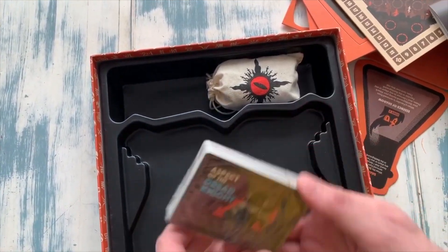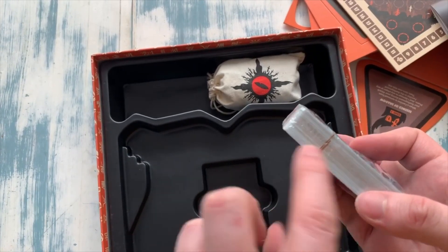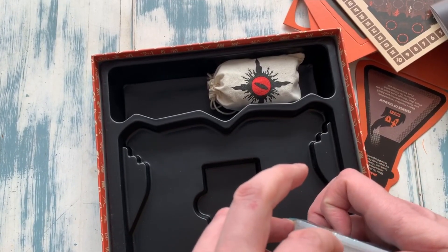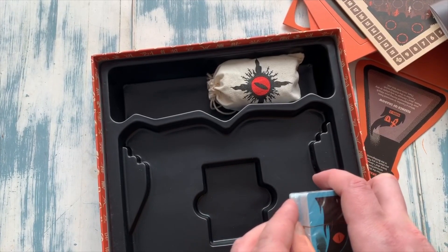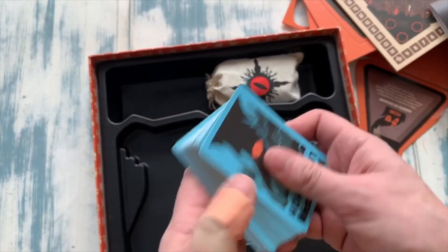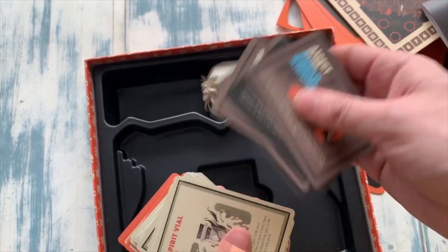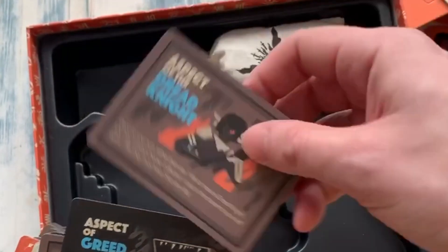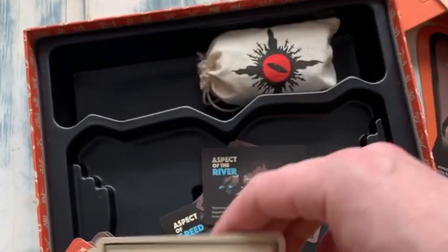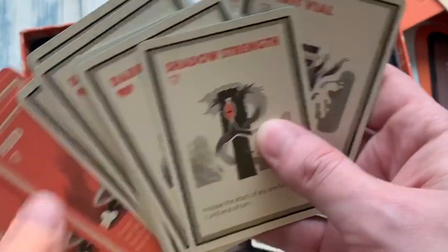We've got some cards here, and one of the nice things is they've put one of these easy-open pull-tabs on the card wrap, so it's very easy to open. A lot of the time you're using your teeth or other implements. Watching a grown man fail to open cards with an easy-open tab — just fine. Okay, here are some cards — really nice artwork there. Like I say, no idea what any of this stuff does, but hey, they look cool.